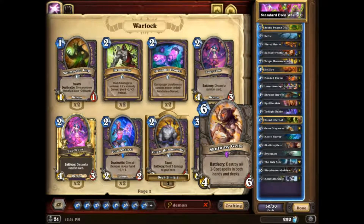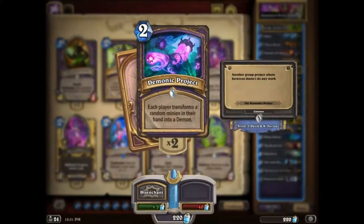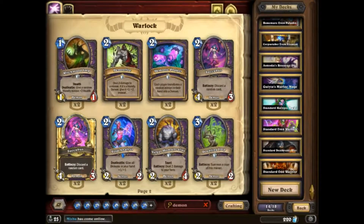Even against other versions, getting rid of Naturalizes lets you put on pressure. And then you'd typically have the combo disruption tools — like Demonic Project. Even Warlock is top tier — essentially S-tier is Even Warlock, any kind of Druid, and Midrange Hunter.